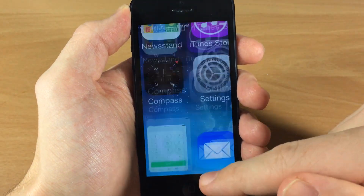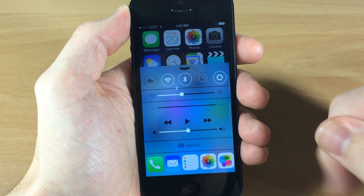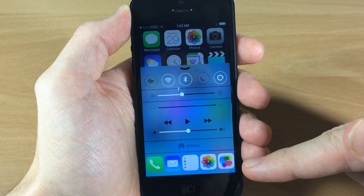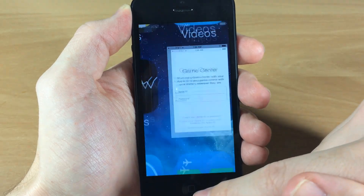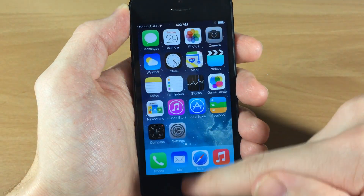Alright, so there's five. Now when we swipe up, you'll notice that all those applications I opened up are down there right at the bottom. So it's acting as an app switcher because you can launch the application straight from the control center.